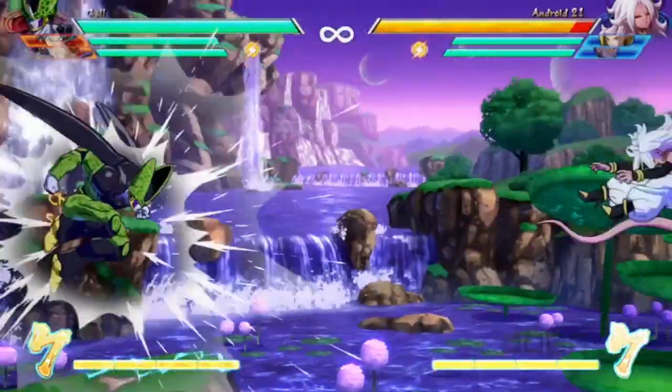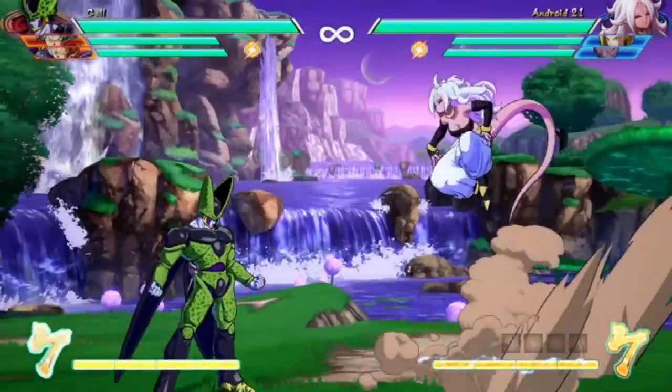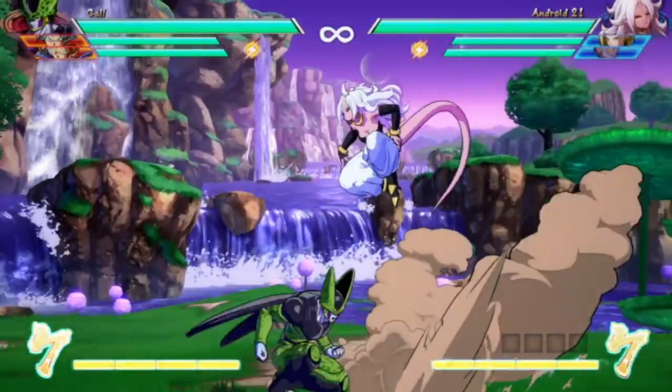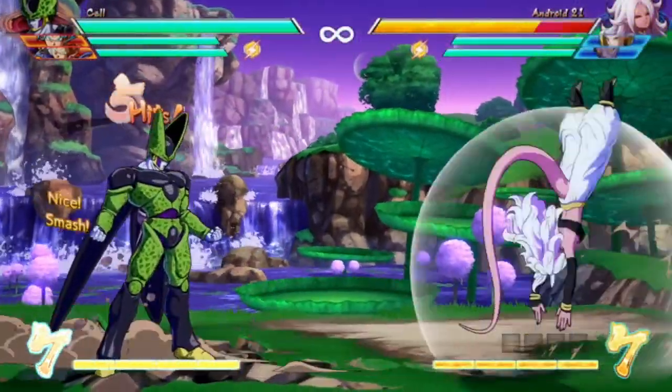This is exactly why Cell's jumping down heavy is actually a side smash rather than an up smash, because the jump heavy attack will not cause that sliding knockdown. The only way you're going to get that knockdown is from his standard crouching heavy from the ground.